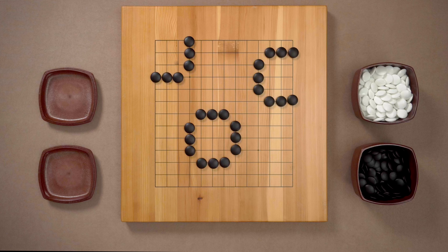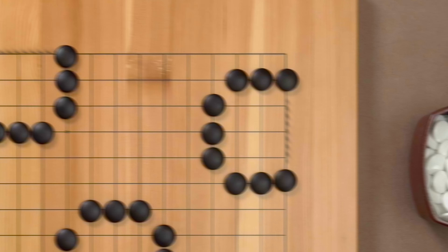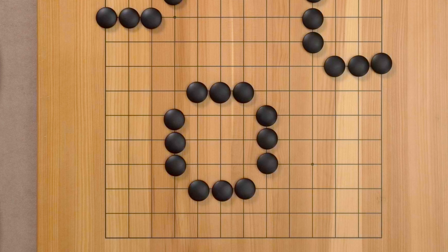Let's see. In order to make this territory in the corner, black needed six stones. To make this one on the side, black needed nine. And to make this one in the center, black had to use 12 stones. Why is that? It's quite simple because both sides of the board are helping black make this territory in the corner. Here, one side is helping black. And in the center, it's more difficult because the center is open from every direction. So white can approach and reduce and invade from anywhere, not to mention that it takes more stones.